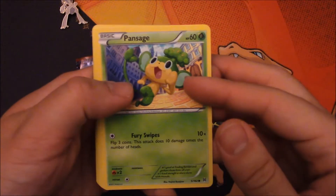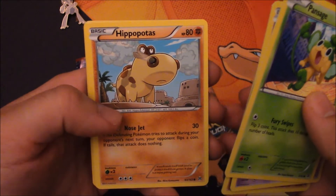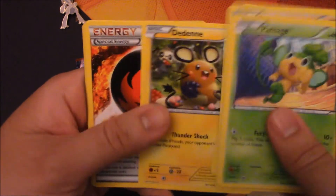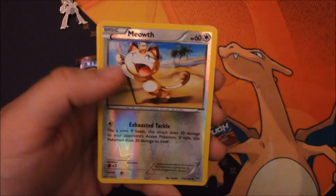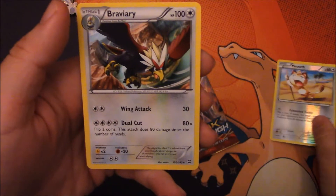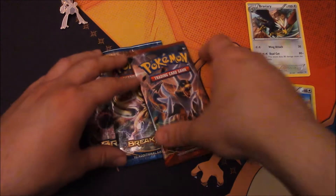All right, so we got Pansage, Elgyem, Cubone, Hippopotas, Cyndaquil, Doduo, a Burning Energy — that's pretty good — and Floette. Our reverse holo is Meowth, and our rare is Braviary. Nothing that we need there, but Burning Energy is really good for fire decks.